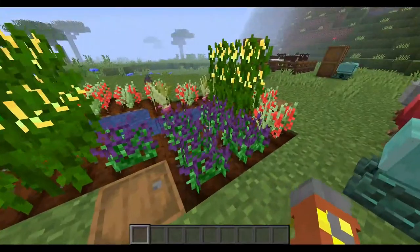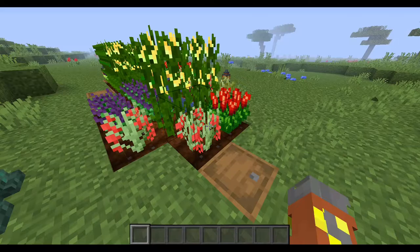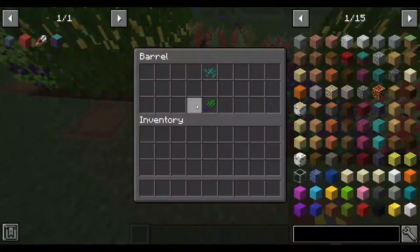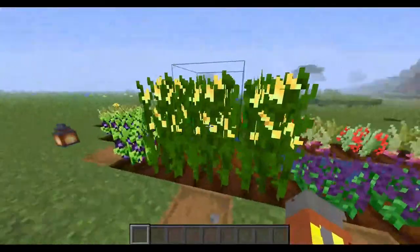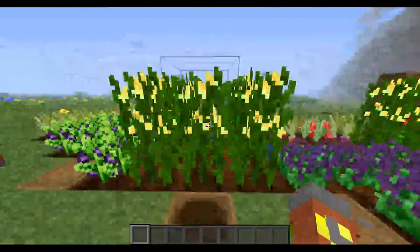Basically, if you get an unknown seed planted you get an asparagus, you wait for it to grow, then you punch it and craft them into seeds. The same is with the corn — this is how the corn seeds look like.